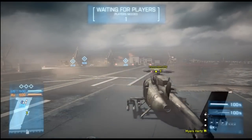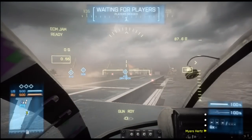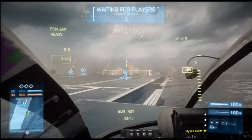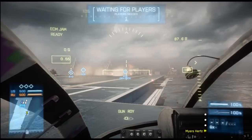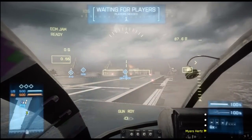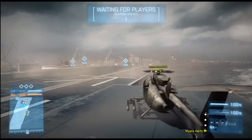In order to switch between first and third person perspectives, as I'll be doing as these videos go on, on the Xbox controller it's right-click the right thumbstick, it's click the right thumbstick on the PlayStation controller also, and it's C as default on the PC.